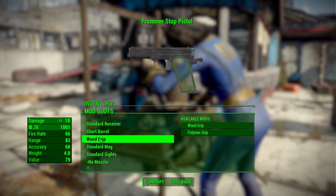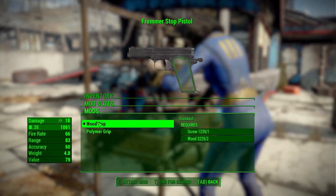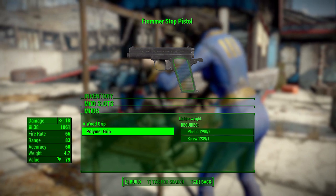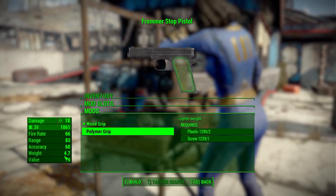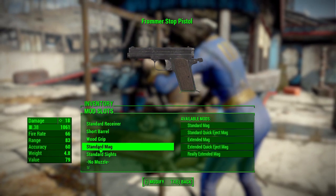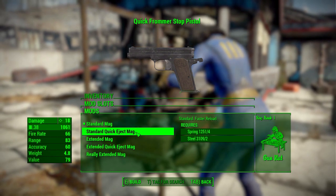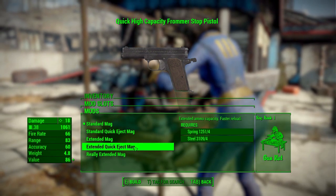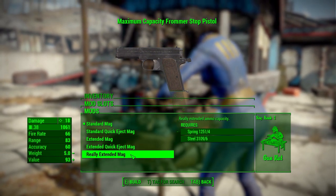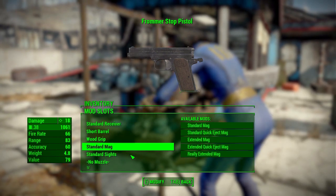In the grip category, there are only two options, which are mainly aesthetic: standard wood or a polymer grip, which does make the gun ever so slightly lighter. In the magazine category, we've got a good set of options: standard, quick eject, extended and quick eject, and a really extended magazine — perfect for pairing with that automatic receiver.